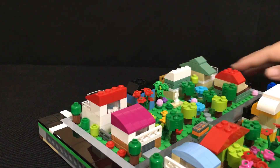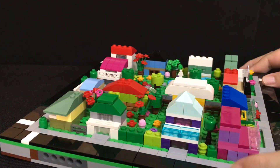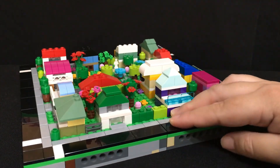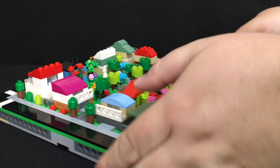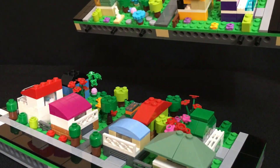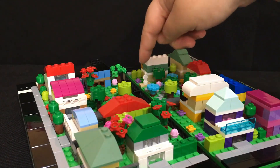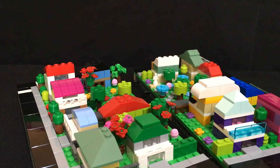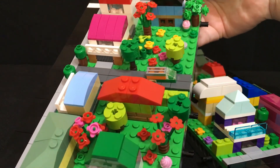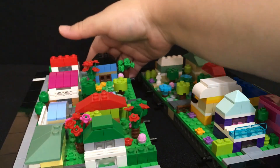Now to pull this apart without breaking it — you can see there's a little split here. So we pull this apart... ta-da! We now have two halves. It actually splits the park at the back in two, so this half of the park has a beautiful red tree and a little green tree.